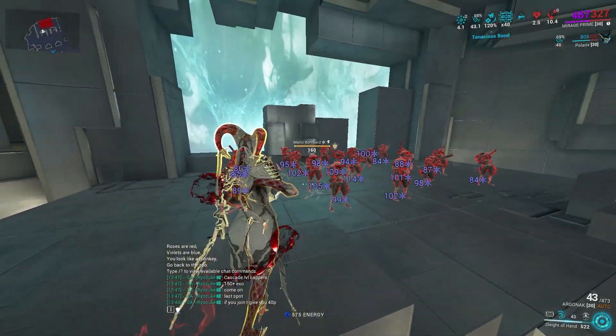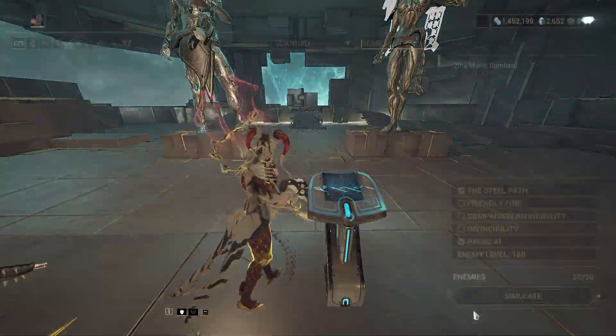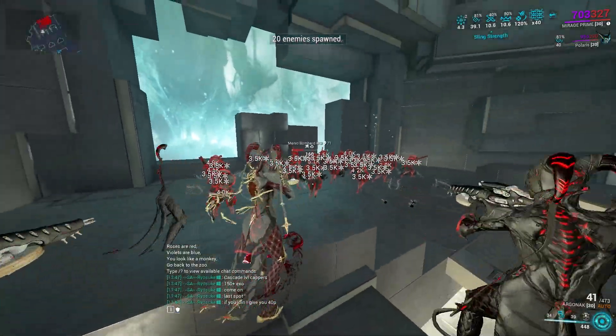When you have Directed Dagger on and Melee Influence, it will full strip. If I don't use Hall of Mirrors it won't do anything, because Hall of Mirrors itself doesn't count as a melee. But now if I get an electricity proc, it will full strip everything — just like that, see.